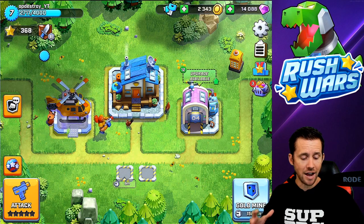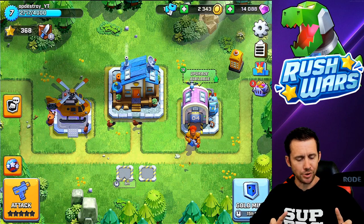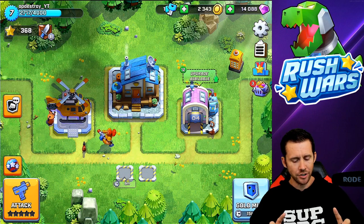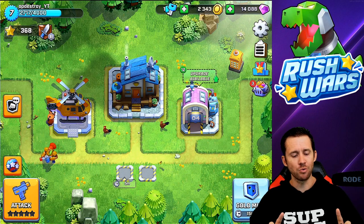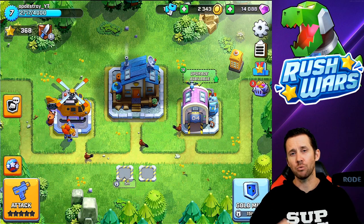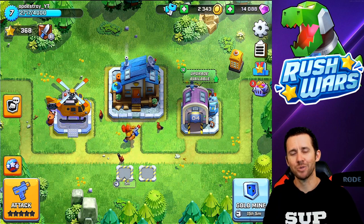And there it is guys - we are now XP 7, riding high! Almost at 200 gold for 400. I hope you enjoyed the video of me going on a shopping spree in the lab, utilizing about 14,000 diamonds to upgrade my troops, defenses, airdrops, and my newly found commander - who I'm not taking great care of yet. Until next time, that's your Rush Wars video for today! If you find this entertaining or informative, please subscribe, hit that notification bell, and leave a comment below - what's your combo, what's your meta? Let me know what I should be upgrading!